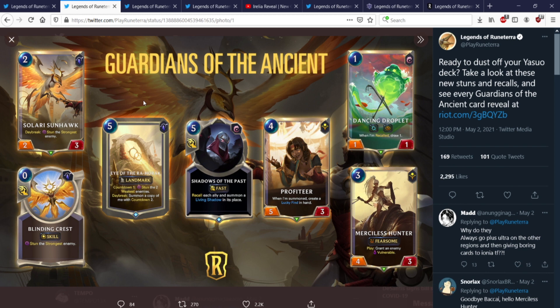Profiteer — 4-mana 5-3. When I'm summoned, create a Lucky Find. So more Lucky Find stuff, which is pretty good. 5 attack is obviously very relevant with Reputation, so it dies to a lot of removal but you can get some extra buffs and extra keywords. You can throw it on her as well, so there's some value there.